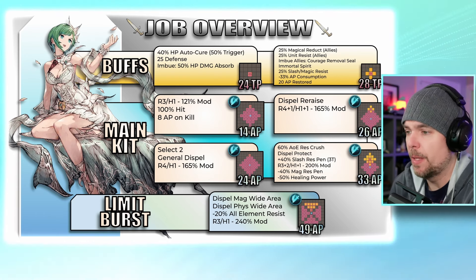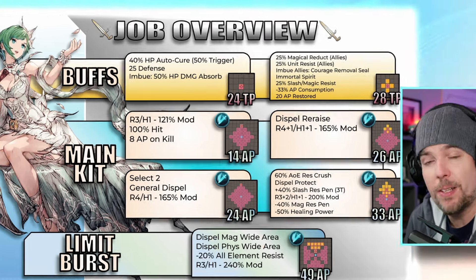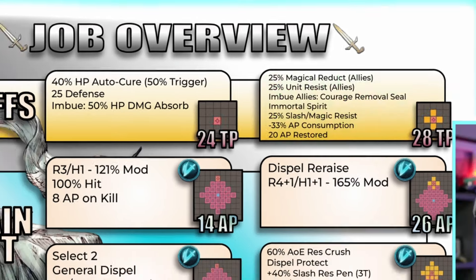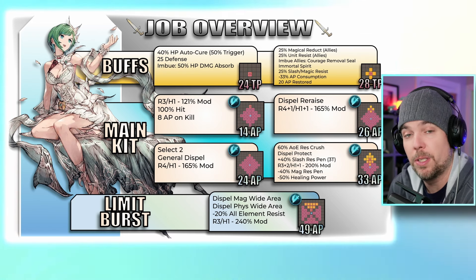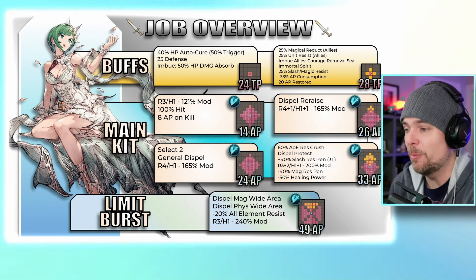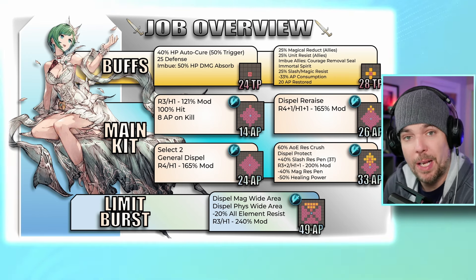Her second buff is her party buff, providing a flat 25 magic reduction and a 25 unit resistance to allies, again for four turns. I especially like that magical reduction of 25 — think of it as the new version of shell, essentially Shell 2.0. There is currently no way to actually dispel this particular buff in the game, so all of that is very nice.